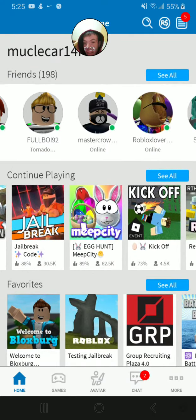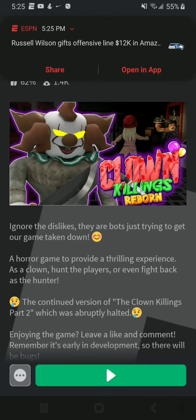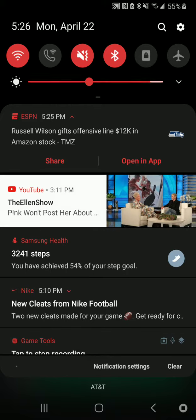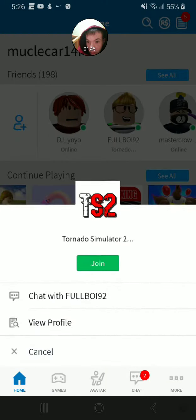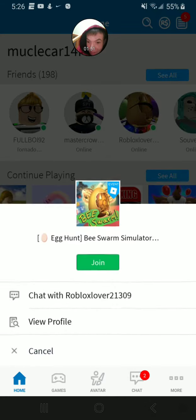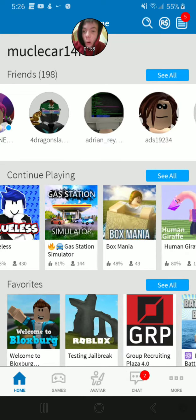Sickday is all one word. And then the second code is jailbreak2year — all one word, all lowercase.